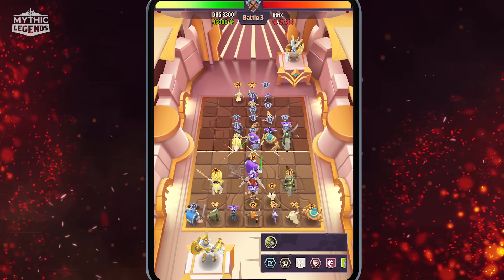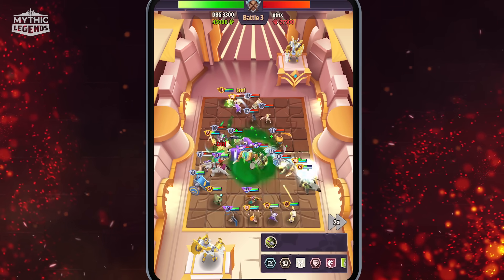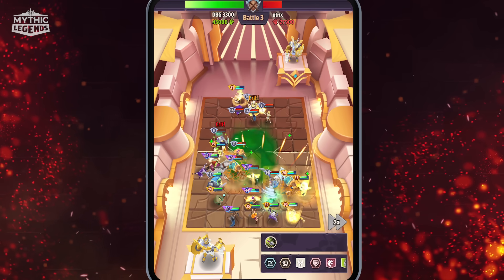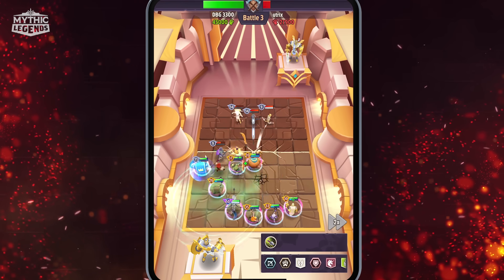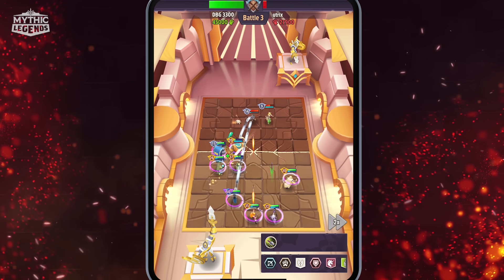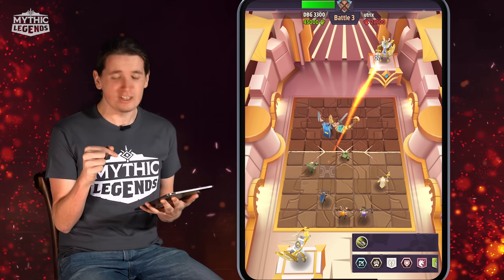The enemy is level 14 here, which could end up being a problem, but I believe my champions individually should be stronger, and my formation is solidly the best one for this current battle. It starts off kind of slow for our backline — they're all full HP, it's going perfectly. The enemy backline is still full HP, but slowly we're beating them one by one, and we win this battle in the tournament.